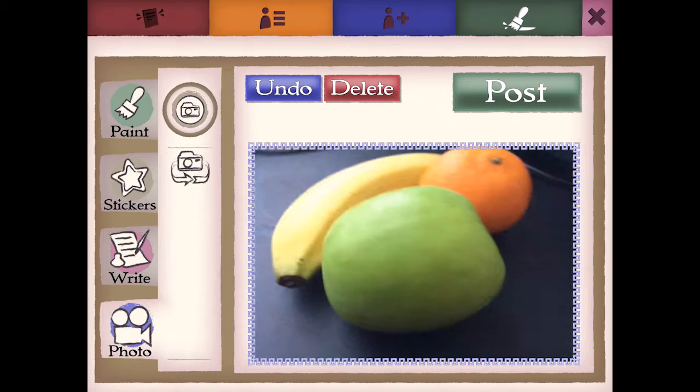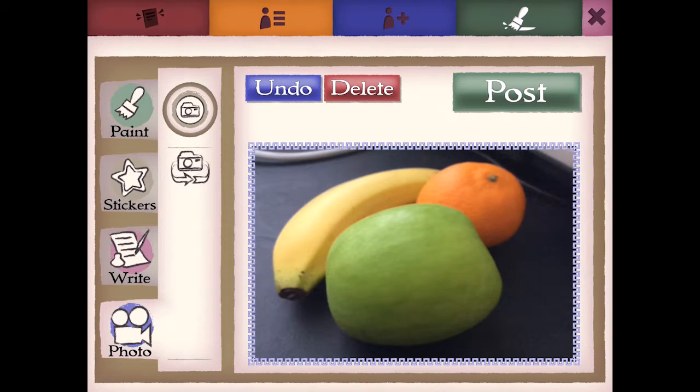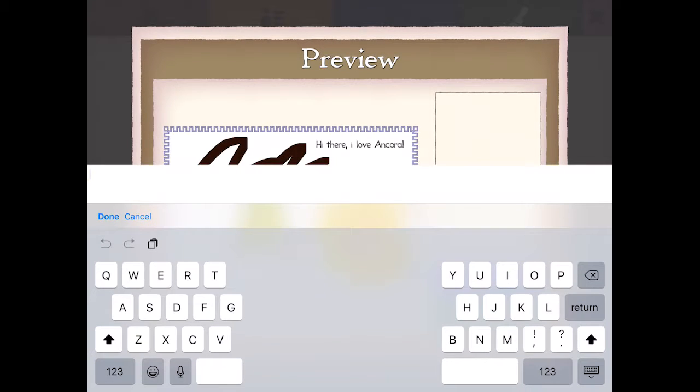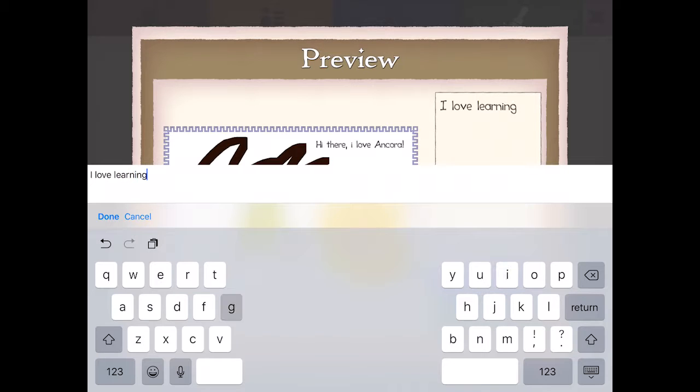You can take a photo using the camera on your device. Insert a description by tapping in the text box. Tap record to make a sound description. Then tap post when you're ready.